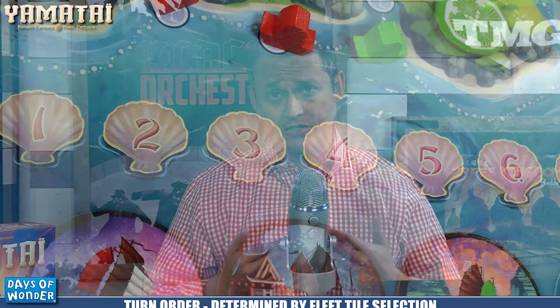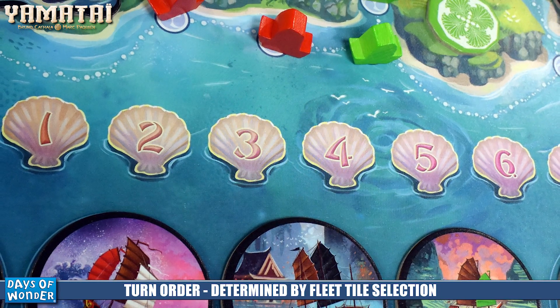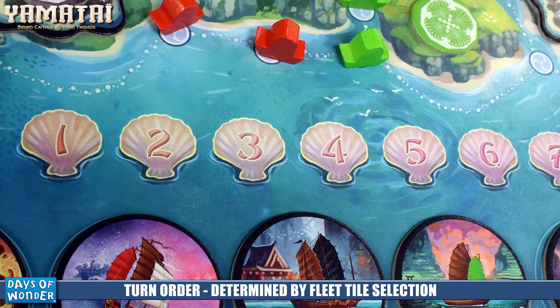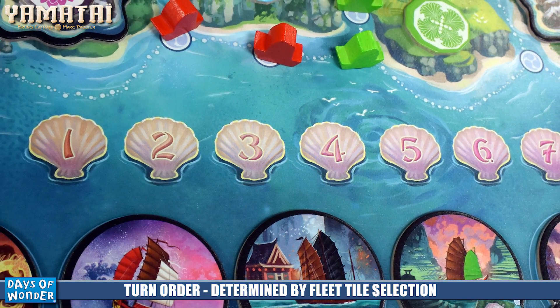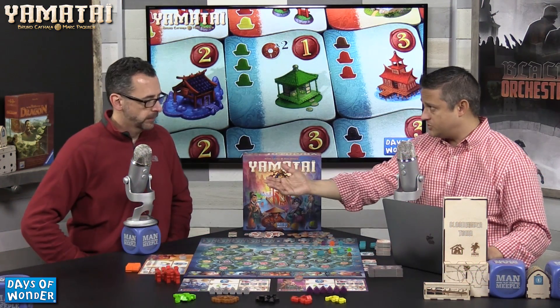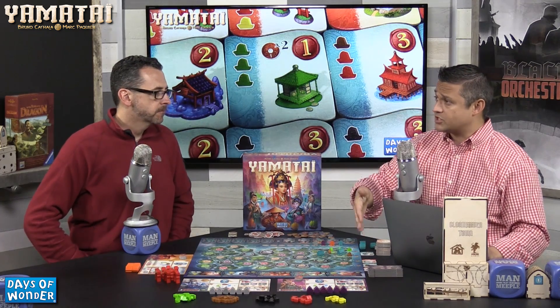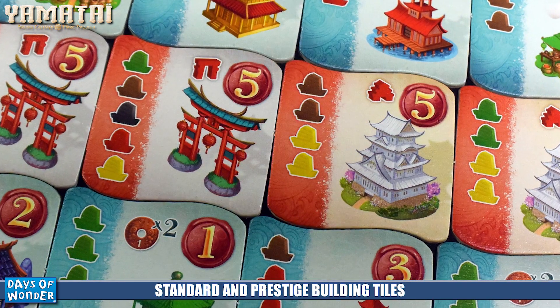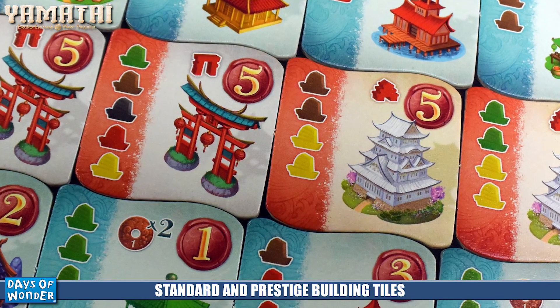At the end of each round, turn order is reordered according to which fleet tiles were taken. The used fleet tiles are shuffled face down, new ones slide in at the end of the line, giving a different mixture each round. Any specialists taken are refilled; ones that remain get two dollars placed on them to become juicier. You always have five buildings available at the start of every round, refilled only at round end.